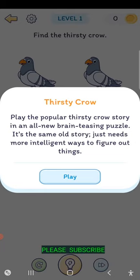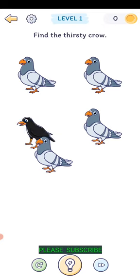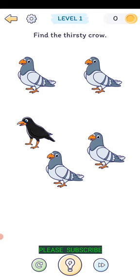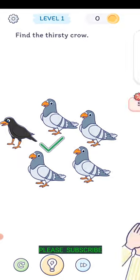It's the same old story, just need some more intelligent ways to figure out things. Find the Thirsty Crow. You swipe down, and there's a crow there. Tap on the crow.